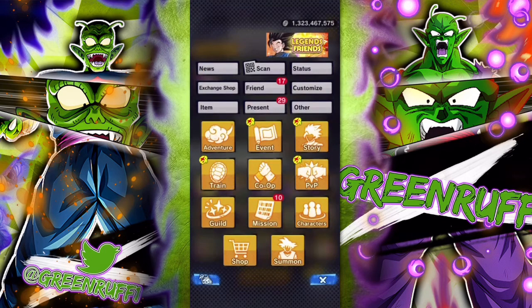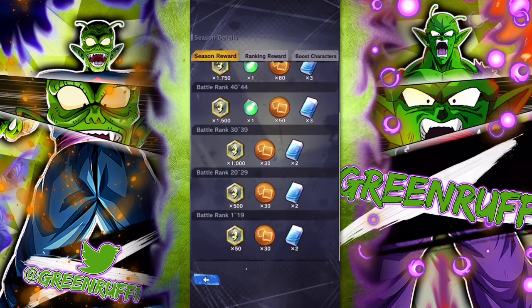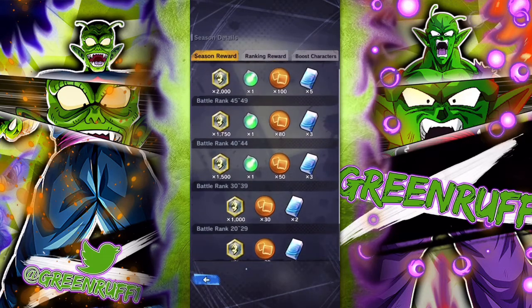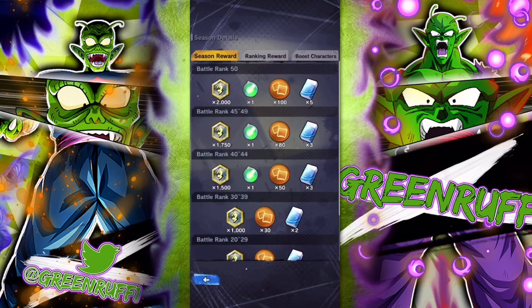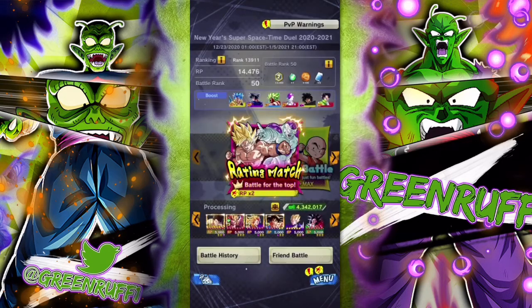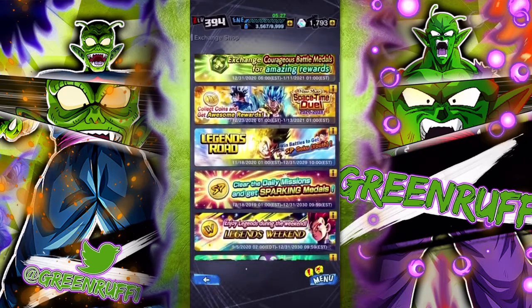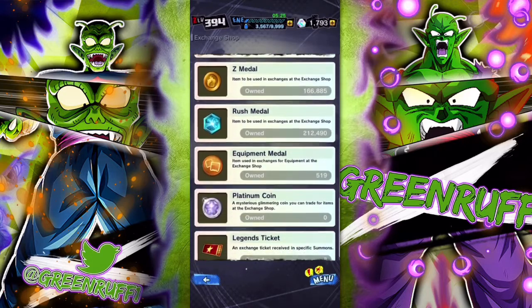Now, how you get erasers is very important. There are a lot of ways to get them. One way is through PvP — go to Battle Rank, and if you hit certain Battle Ranks you get a certain amount of erasers. The higher you go, the more erasers you get. For example, hitting Battle Rank 50 gives you five erasers.